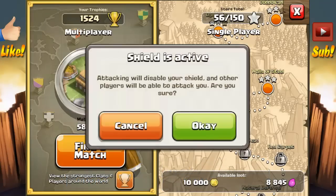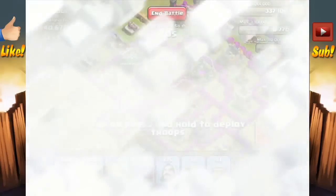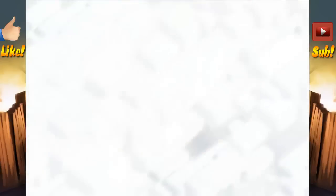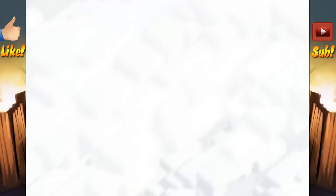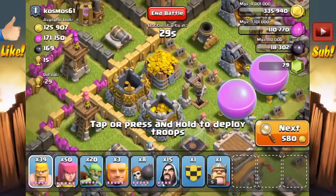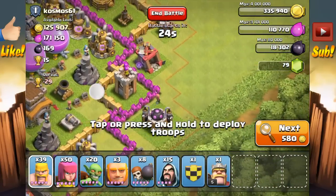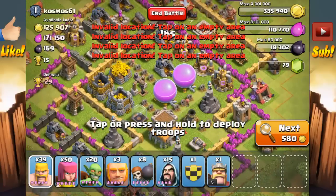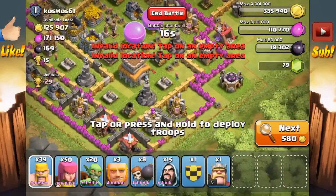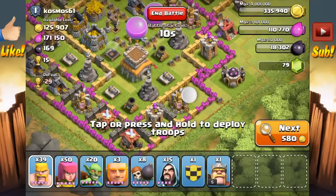Let's go on the offensive and break the shield. We're searching for 150,000 Elixir or more, but if there are tons of gold, a big amount of gold, we'll attack that as well. We have absolutely no worry about air defenses. This one looks pretty good — we have two pretty exposed Elixir Storages and Gold Storages over here. I think we're going to attack this one; it will for sure cover the cost of our army and make a profit.